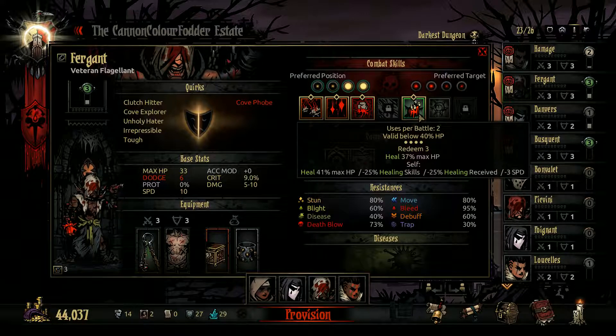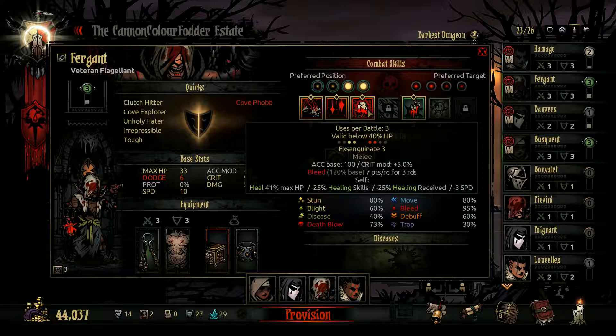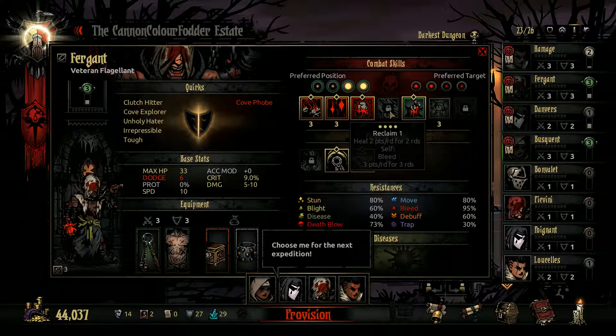So this is like a heal for somebody else that heals us. Not entirely sure when we can use that. I don't think we can use it straight away - I think we've got to be below a certain amount of health. Yes, valid below 40% HP. It's just below the title, I need it to look better. Valid below 50% HP.